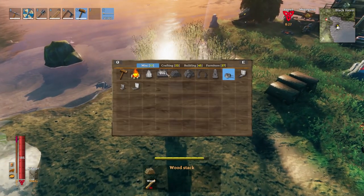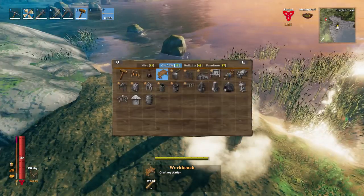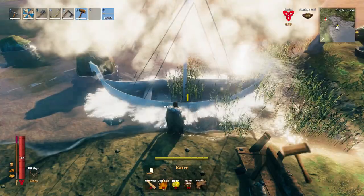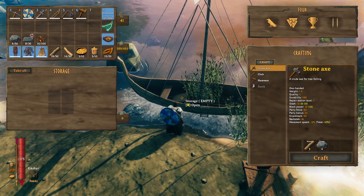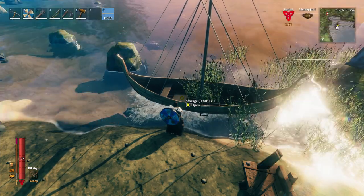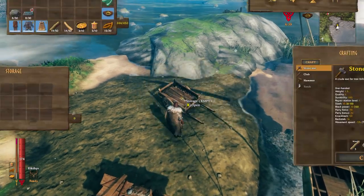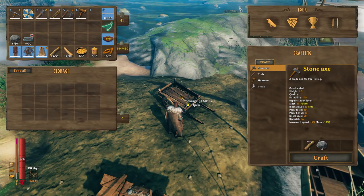First off, we're going to take out the hammer, press the workbench, and place it right here. Next up, we're going to make a Karve. As you can see, the Karve only has four storage slots which isn't very interesting, but we're going to crank it up big time by placing a cart — because carts have a storage capacity of 18 slots, which is pretty impressive.